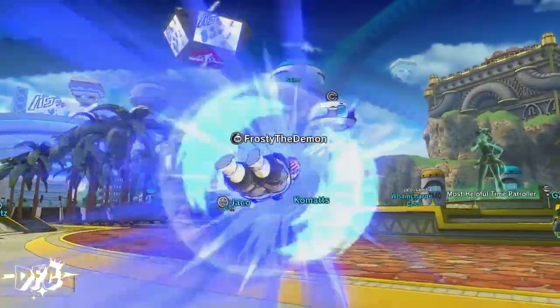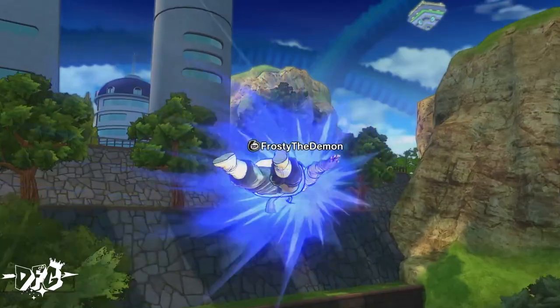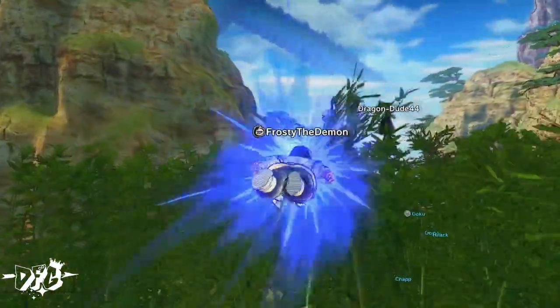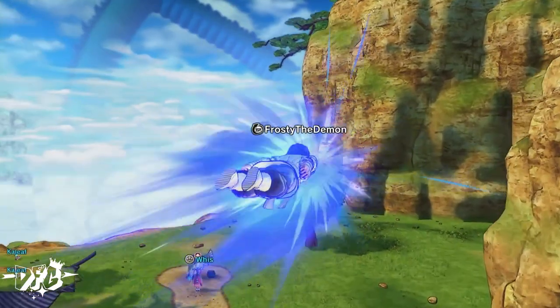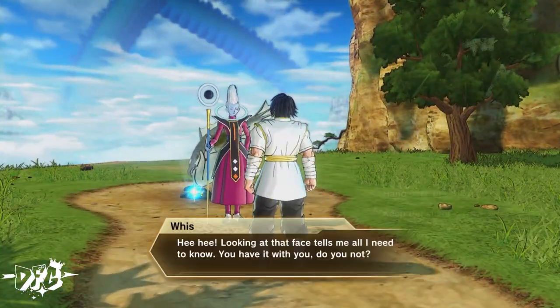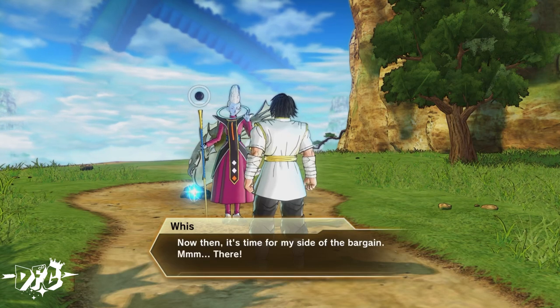After we purchase the sushi, we're gonna bring it all the way back to Whis and give it to him. As soon as we give it to him, he'll give us the abilities to increase our level cap.